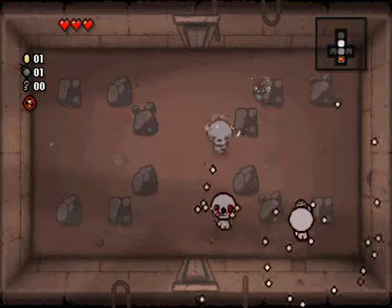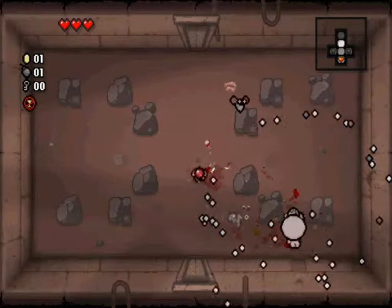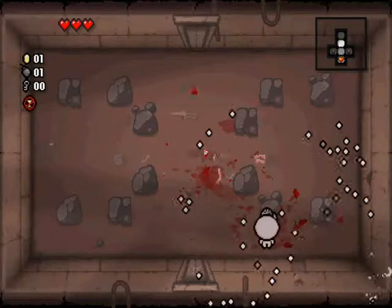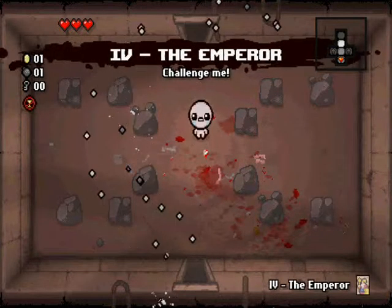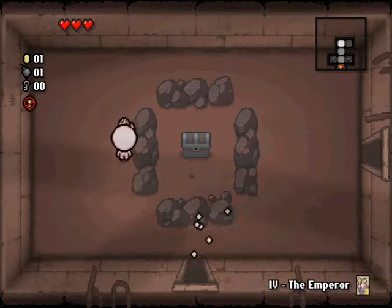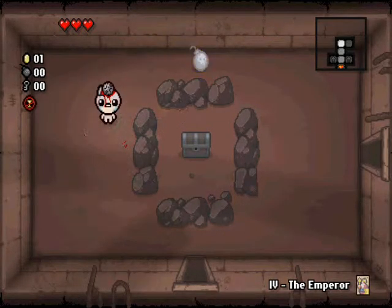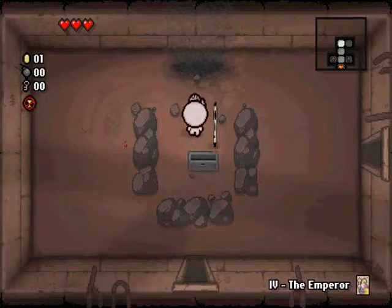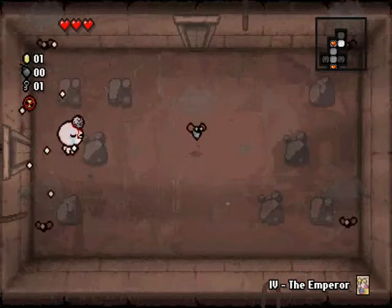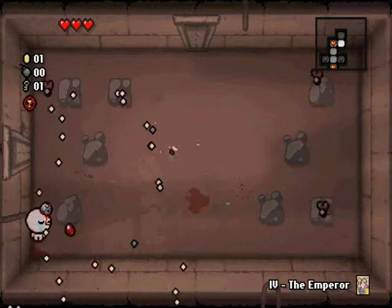Enemies are quite tough to try and kill, but we do have Concussive Shot with the Iron Bar, so that's not bad. This may be a tough challenge — it ends at Mum, so it's not bad. I'm gonna bomb here. That was kind of worth it — we got ourselves a key. There are no item rooms here, but there are shops, so you can always use them.